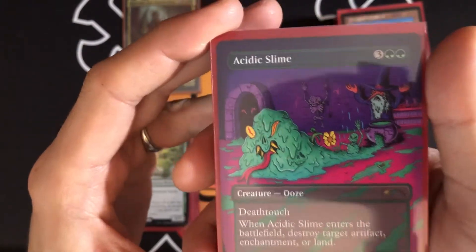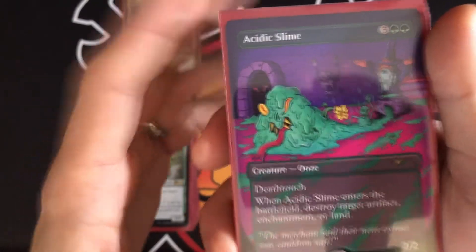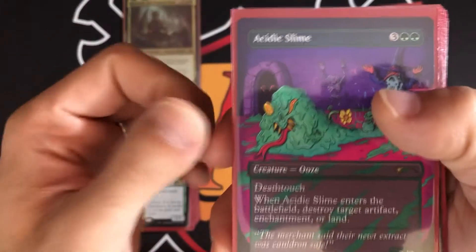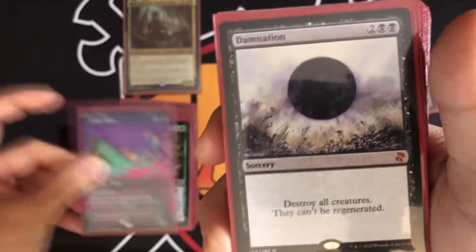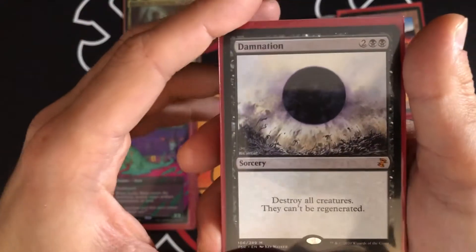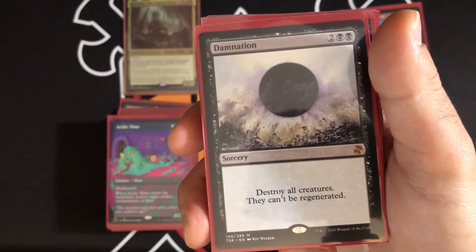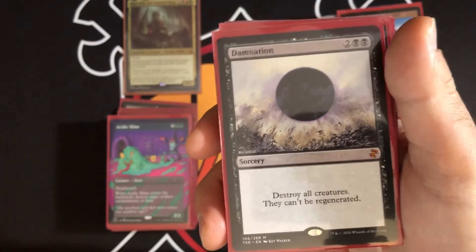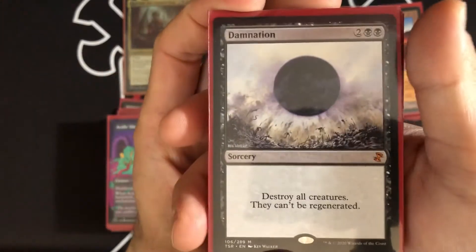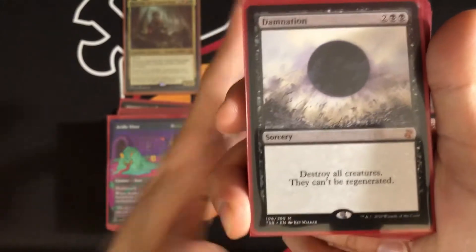For removal: Acidic Slime, when it enters the battlefield, destroys target artifact, enchantment, or land, and has deathtouch. Damnation destroys all creatures — a last-resort option. If Omnath is on the battlefield and all those Elementals die from Damnation, each one deals three damage. So we could potentially wipe the board and win if those Elementals can take out opponents.